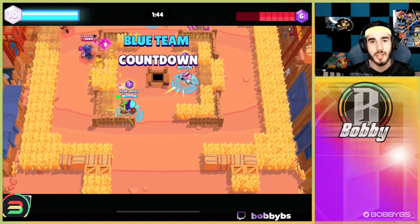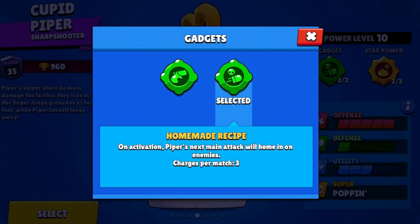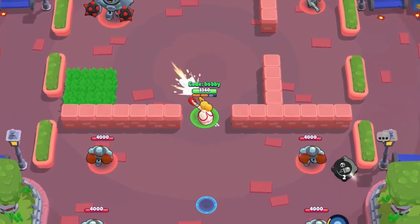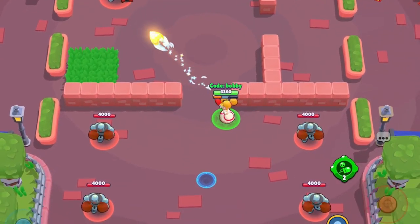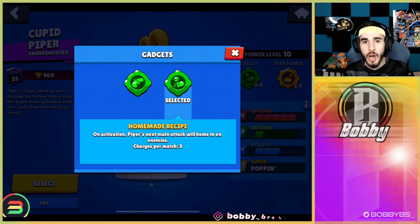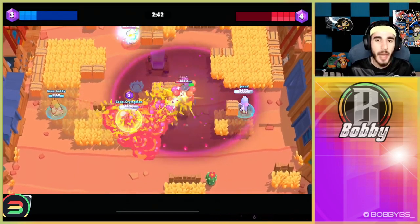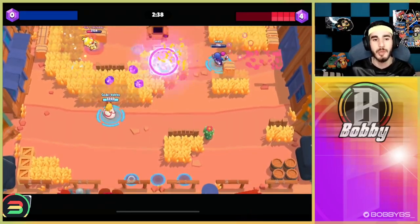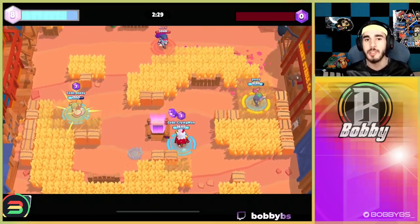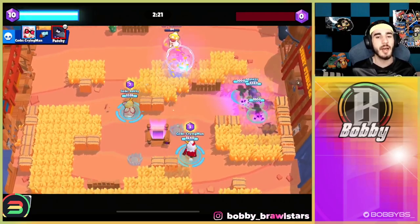Coming in at number 3 is my favorite gadget in the game: Piper's Homemade Recipe. On activation, Piper's next main attack homes in on enemies — it's basically aimbot. It gives you a few extra tiles, does some crazy curves, and is essentially a free shot. When matched with the Ambush star power you're doing 2,900 damage basically for free — you can just auto aim it. As you can see on screen, there's no way to normally hit that shot, but the curve gets the kill and I didn't even aim it manually.